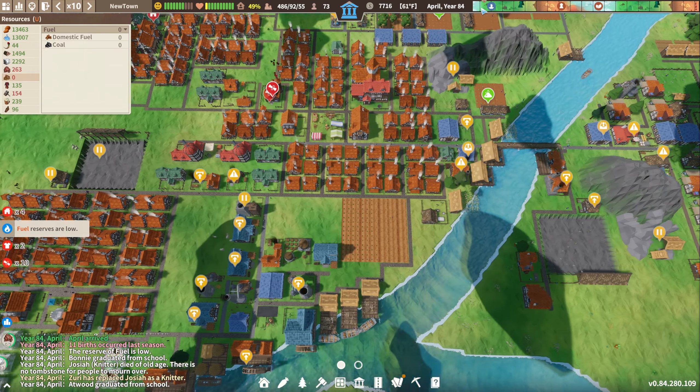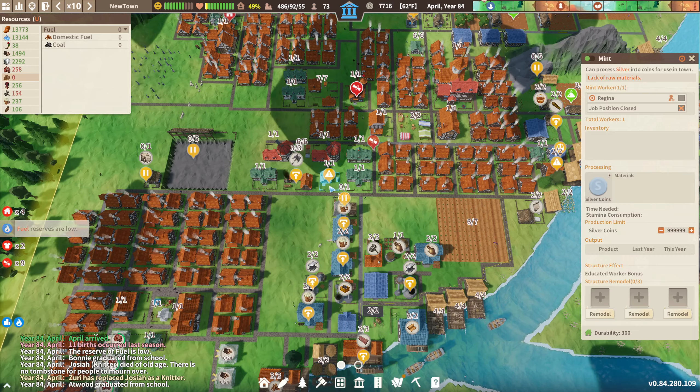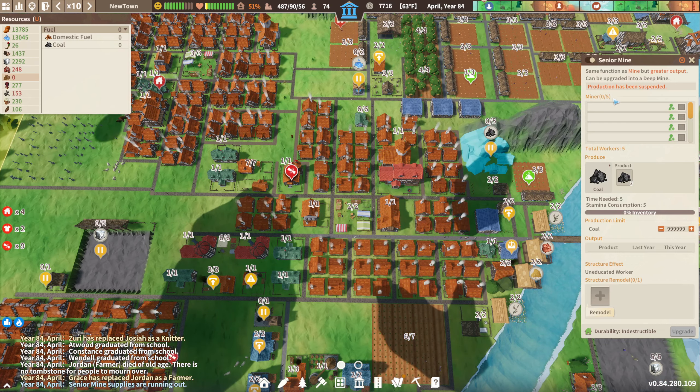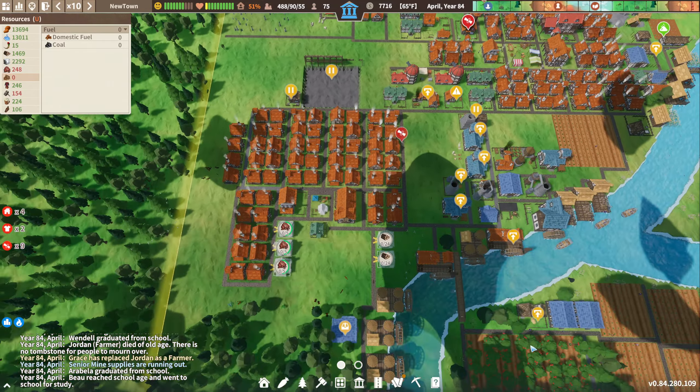So the fire came and went — I don't really know where it happened, I didn't really see anything. Okay, this is a senior mine as well and it can't be upgraded.